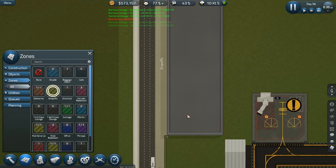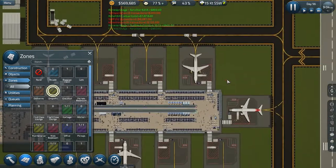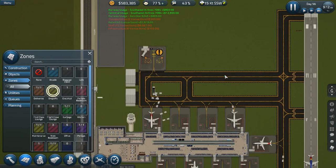Alright, I think that's going to do it for today's episode of Sim Airport. I've been recording for a while now — I hope you guys enjoyed. Next episode, we're going to be starting on Terminal 2, finally. But yeah, I hope you guys enjoyed — if you did, be sure to leave a like and subscribe, and I'll see you guys next time.